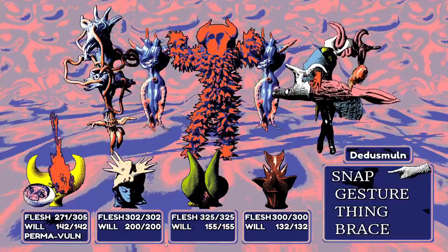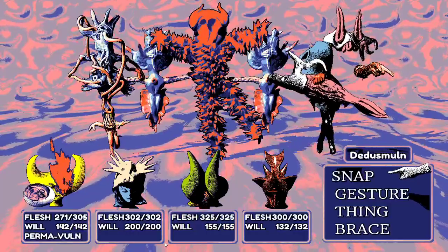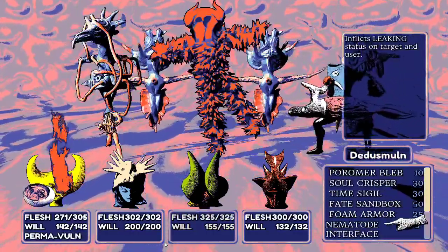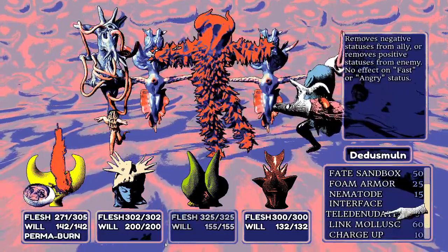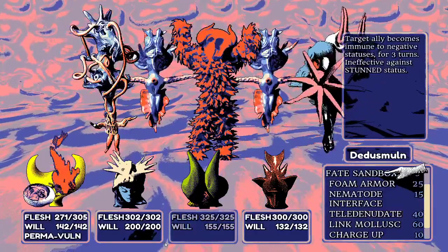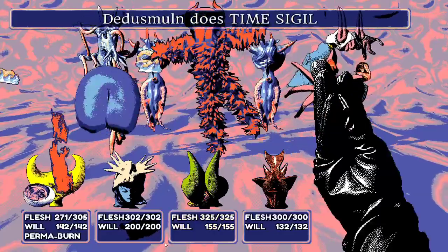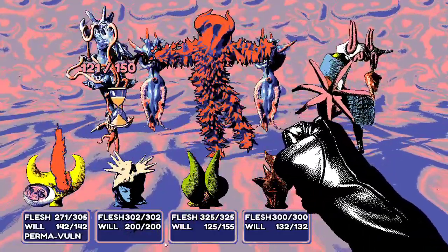Back from getting water, this is looking like a rough enemy setup. They need to kill the enemy that can inflict Indisposed first. They plan to use Time Sigil to make sure he goes after Wayne so they can maximize damage output, with Montgomery giving a preemptive snap.